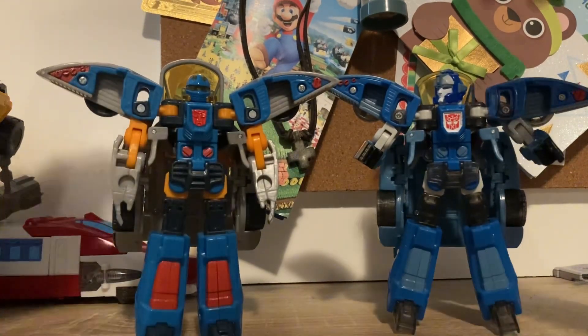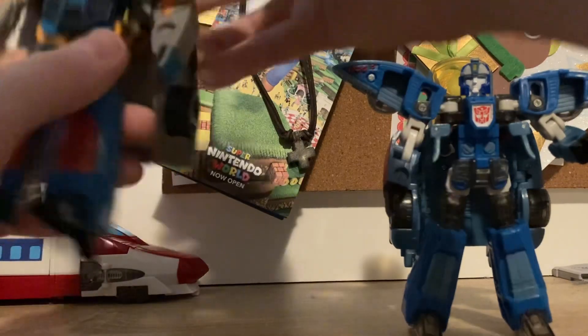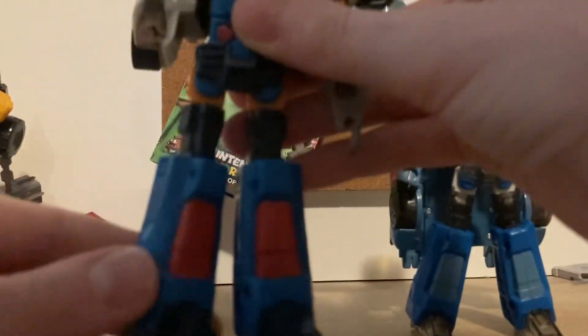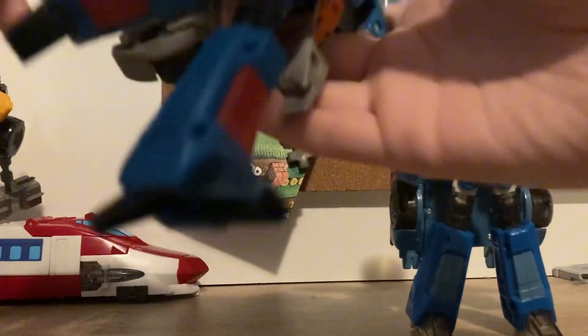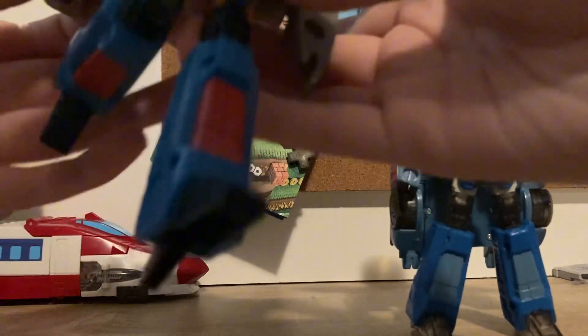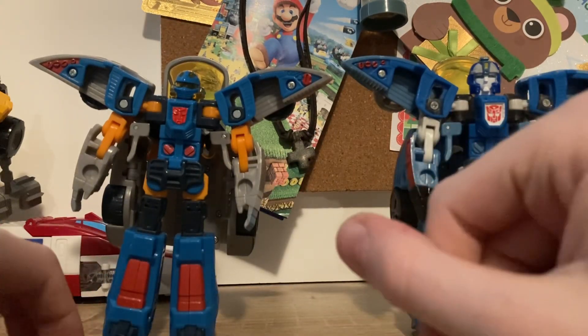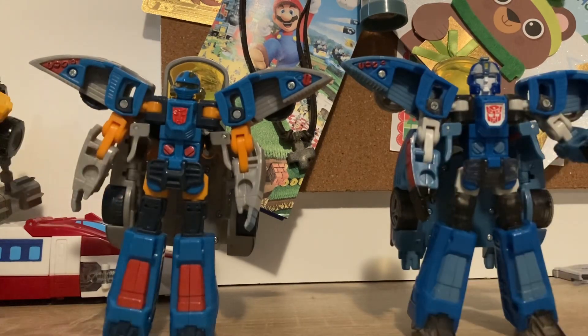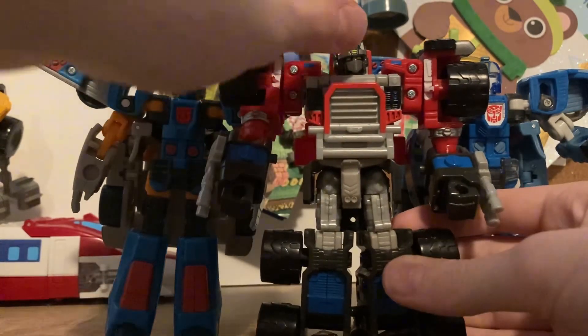I do not have either of their weapons or anything. The only articulation is pretty much the elbows, and the legs have like a tiny tiny bit. You can sort of fold the legs back if you do this exact movement — you twist the leg, fold it up, and then bring it back, and you can make him look like he's running. But that's kind of it for the leg — you can't do much else with it, you have to fold it back down, and it's just a weird process. They do scale really well next to some other figures — let me just grab Armada Prime. They do scale well next to Armada Prime — you can see Armada Blur and Armada Prime.